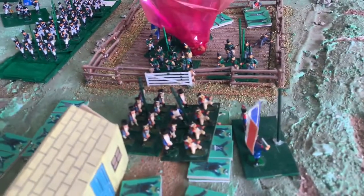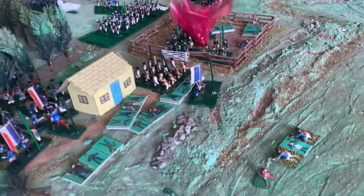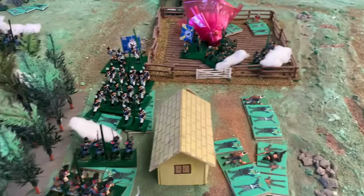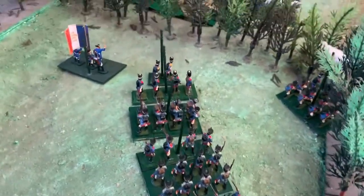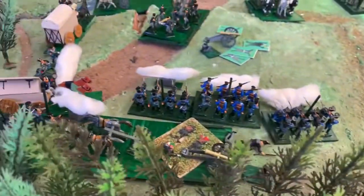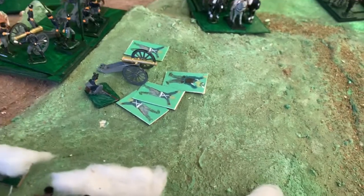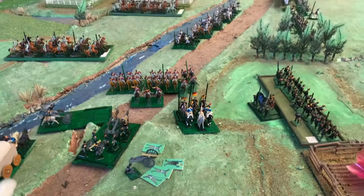End of move number five, and the Prussian guard are attacking one of the French columns. Meanwhile in the forest, the French light troops have moved out and shot up the crew of the third field gun. The middle field gun is in retreat down the hill, and the commander has ordered the Uhlans ready to charge up the hill.